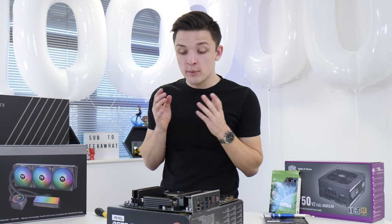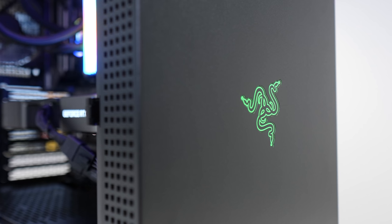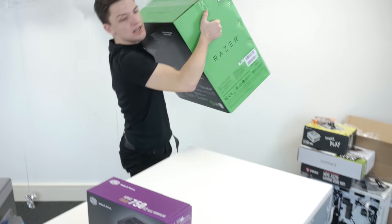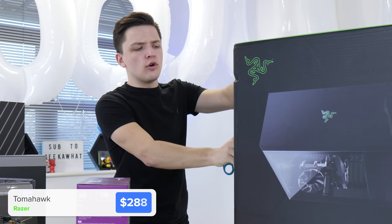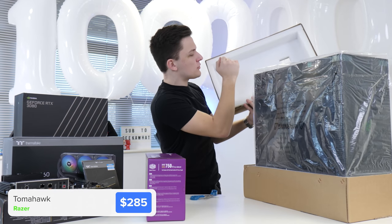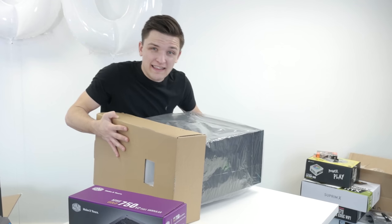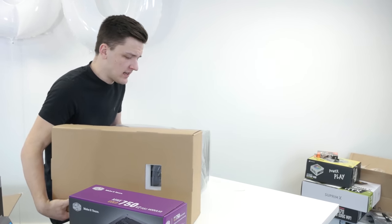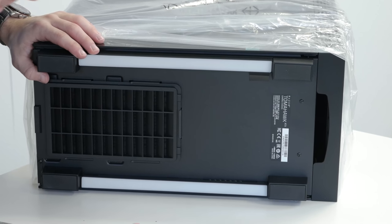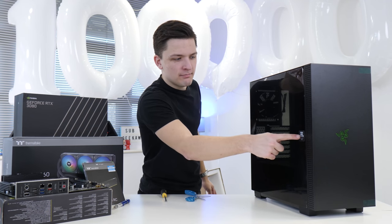With that done, we can't quite move to the cooler until we get everything into our case — the Razer Tomahawk ATX, which Razer fans are going to be happy about. Already I'm feeling like this is a pretty premium experience. The packaging is top-notch — nice soft foam with a cardboard outer. The case is seriously heavy, and there's RGB on the bottom of the case, which I don't think I've ever seen to that level before.